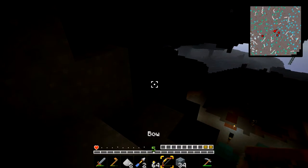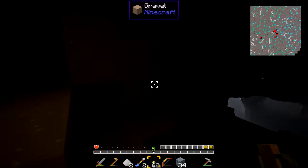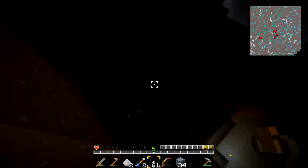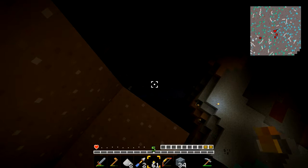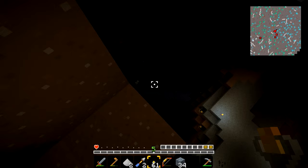I didn't know you can actually do the whole middle-click thing to choose the block — like you can do in creative mode. I didn't know you could do that in survival mode, as long as you have the block of course. Holy crap, that's a really long way down.